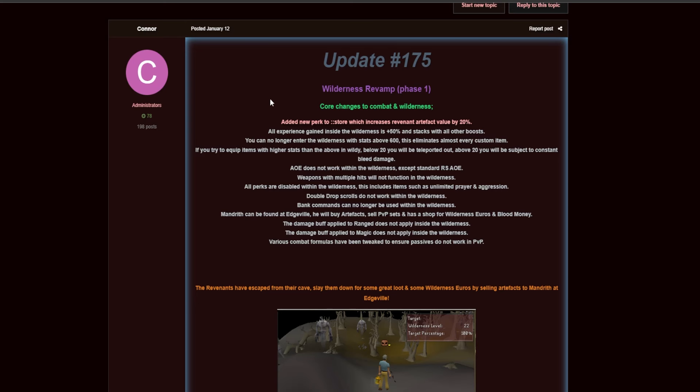The Wilderness Revamp Phase 1 — this will be an update that comes with multiple phases, and with each phase there will be more PvP-related content added to the server. Looking at the core changes to combat and wilderness: they added new perks to the store which will increase revenant artifact value by 20%. All experience gained inside the wilderness will also be 50% increased and stacks with all other boosts.